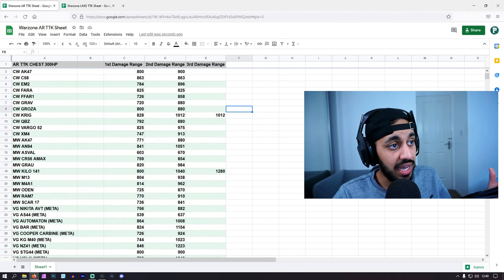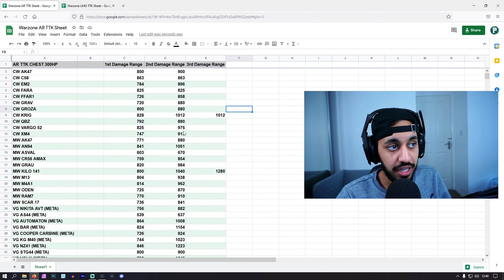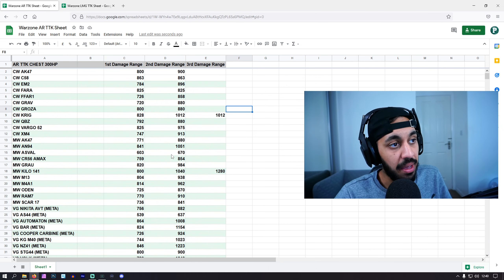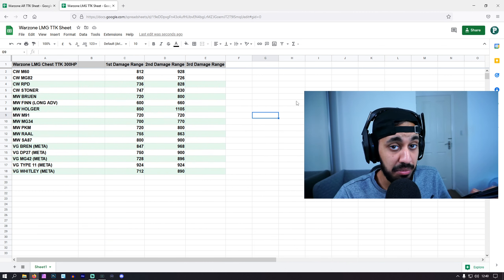We have a stats breakdown of the TTKs for every single assault rifle and LMG in the game. We had an adjustment to the XM4 and its damage profile, the Vargo's recoil control, the Bren's damage profile and recoil, as well as the Whitley LMG. The Whitley got a buff while the other ones got a bit of a nerf.